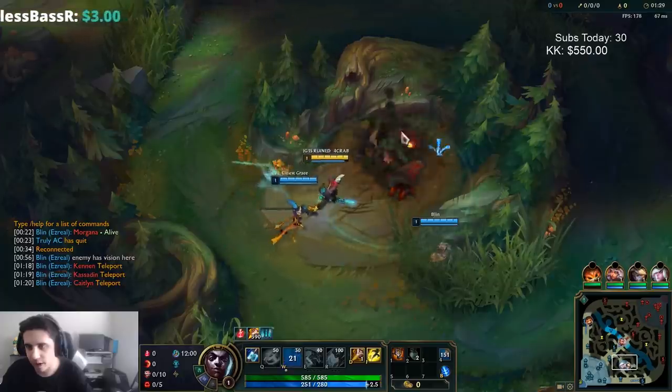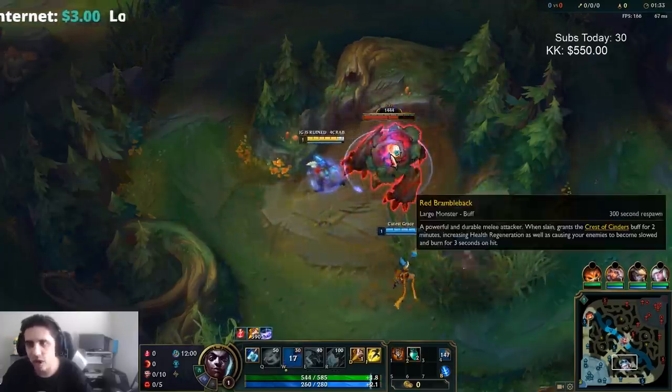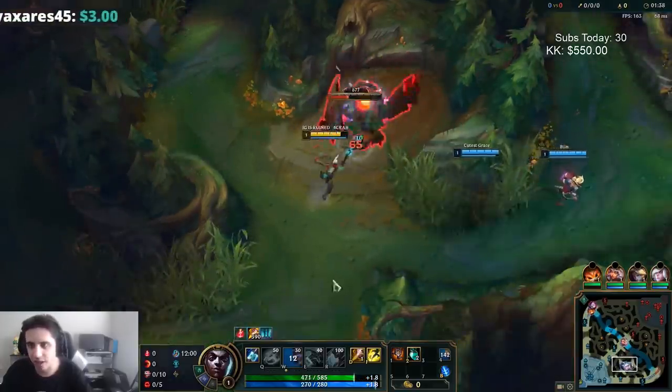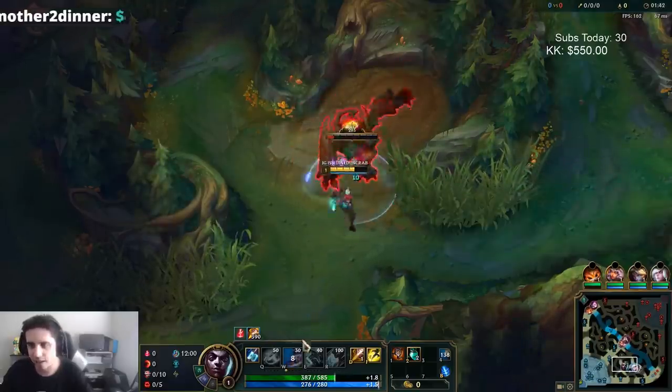Hecarim is actually picked a decent amount into Echo because Hecarim has sustained damage and you can't burst him down. But overall I think Echo can still play into it — you just have to know what your options are on the map and capitalize on them.